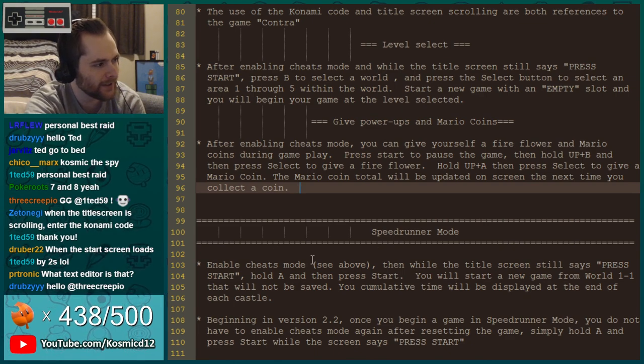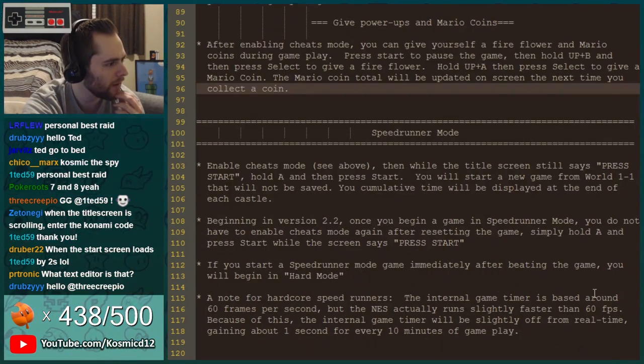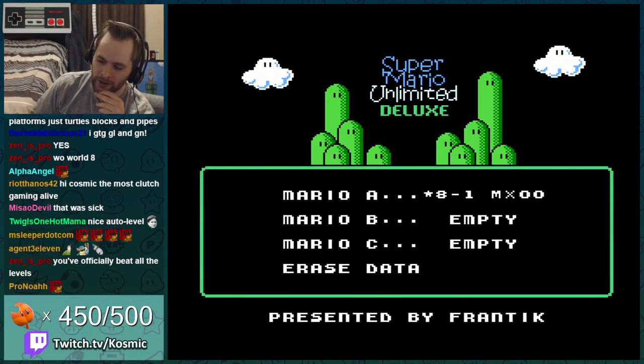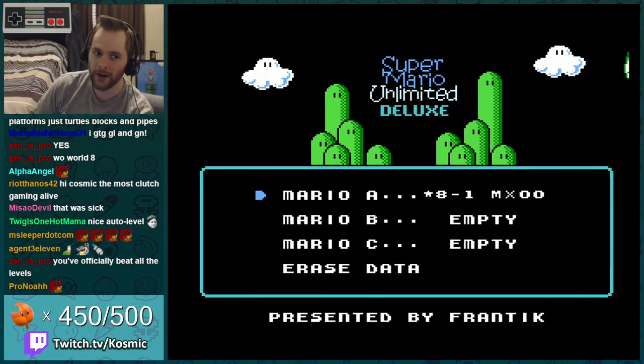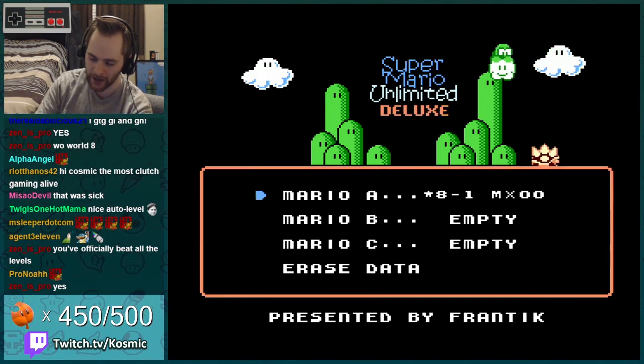This is a very big thing — speedrunner mode that we're probably gonna spend a lot of time on today. If you start speedrunner mode immediately after beating the game you will begin in hard mode. What do you guys think? Should we try and do like the World Zero route and try and get the absolute lowest time on the clock we can at the end of the game?